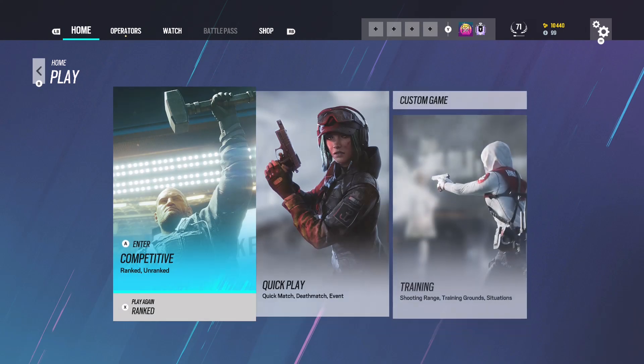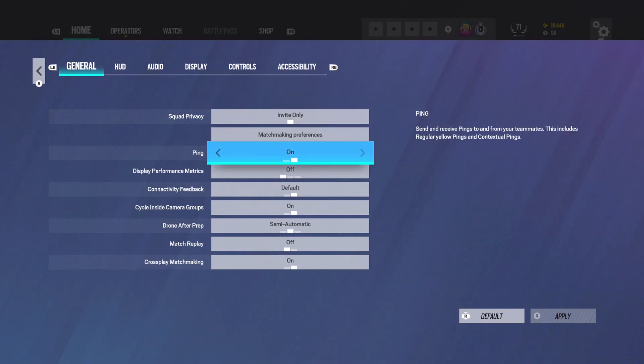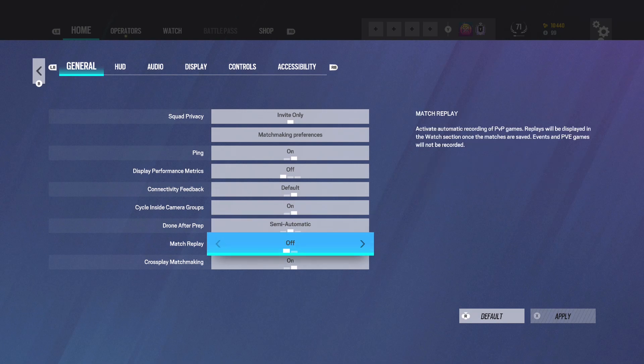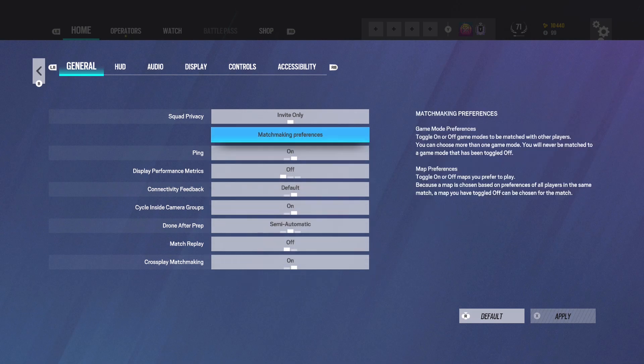Let's get into the settings. On General, the only important thing here is drone after prep — you don't want that set to automatic, so it kicks you off your drone right when prep ends in case you're trying to run away. You want at least semi-auto or manual; I use semi so it kicks me off teammates' drones because that's annoying being stuck on there. I have match replay off — I'm on last-gen, the original Xbox One, so I don't know if it hurts performance. I have crossplay on because I'm not scared of anyone. For matchmaking preferences, I play training grounds and all ranked maps.